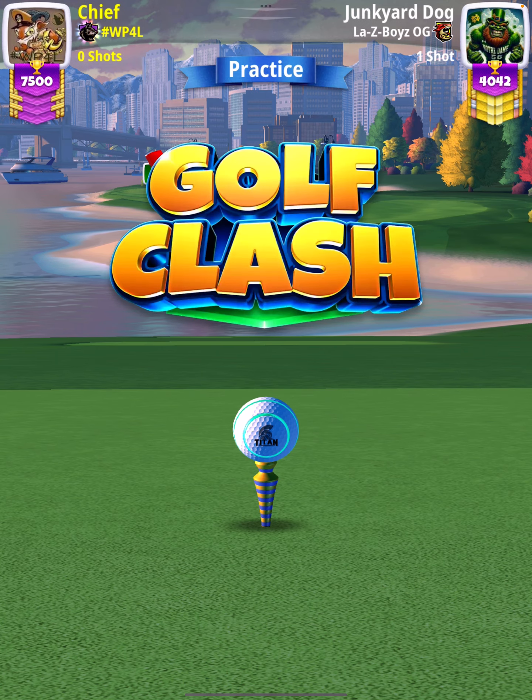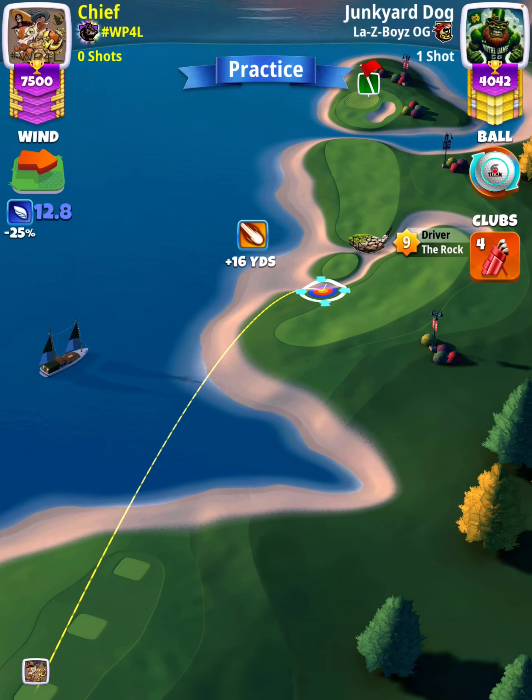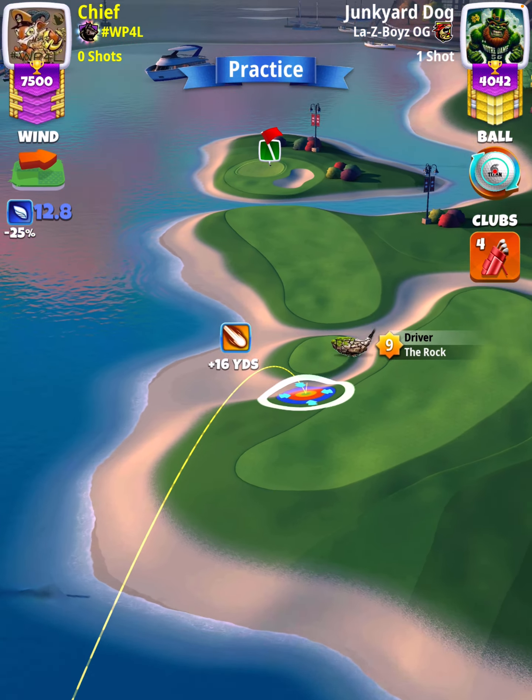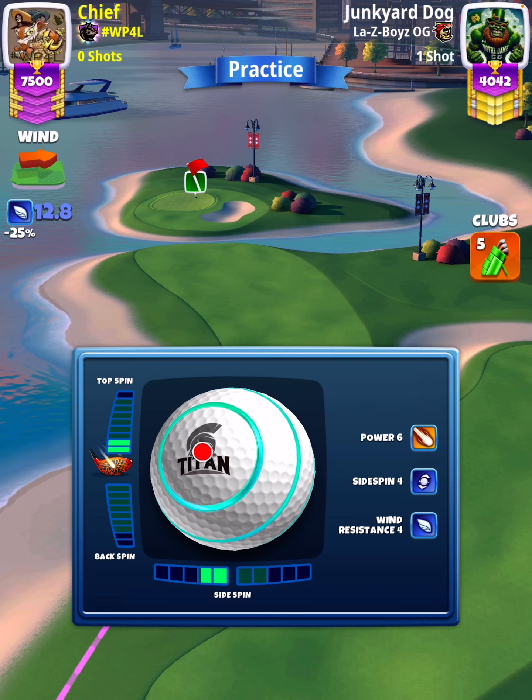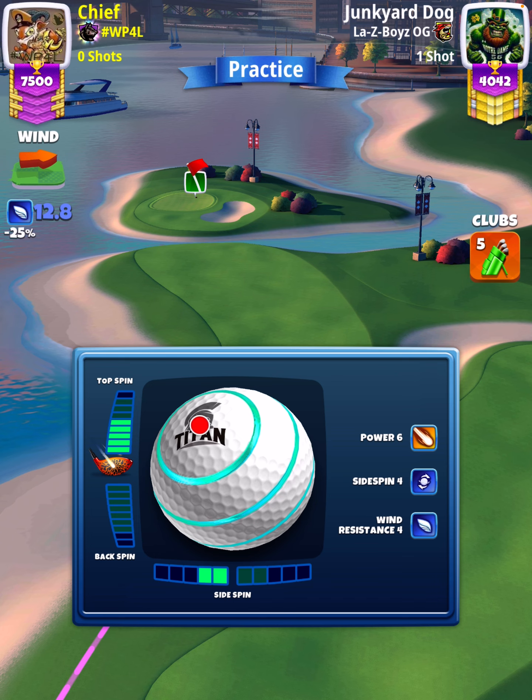For our tee shot, we're going to load the hole with a rock level nine and a power six ball — specifically a Titan — which we will also use to set our spin. This is a no moving target setup, so don't move your rings until it's time to adjust. We're going to swap over to Apoc 5 Plus and Thorn bag.